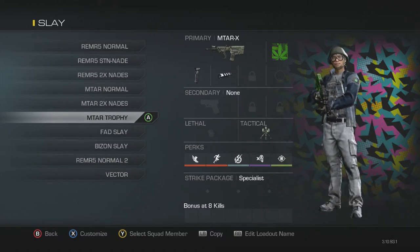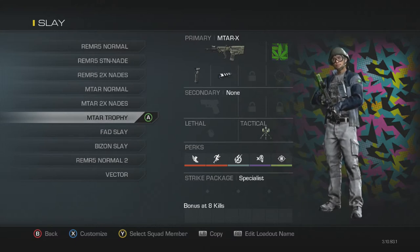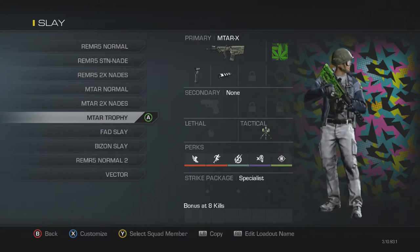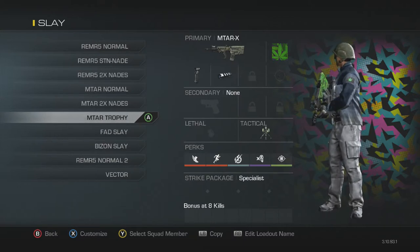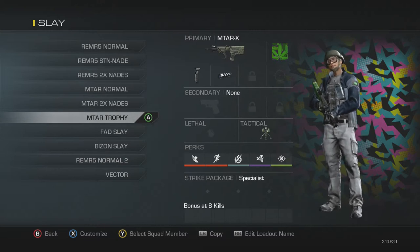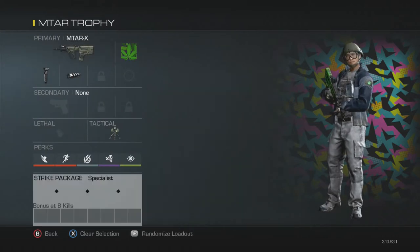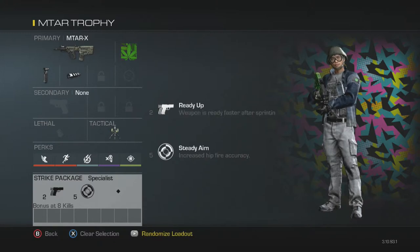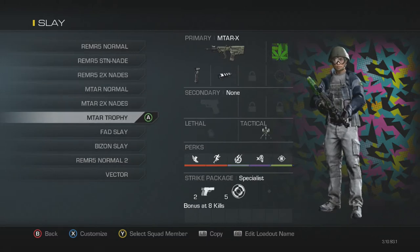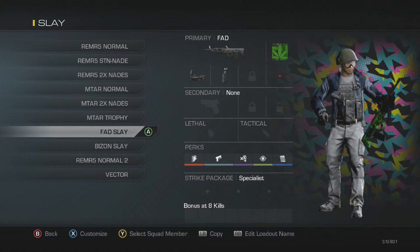This is my off-break rush class. If I'm running a sub on maps like Freight, Sovereign, or Strike Zone — if I'm on Strike Zone, that's the only time I'll throw a trophy down for the guy capping A or C. But on any other map, I'm keeping it for myself at B. All I do is rush straight to B. After I get five kills, I pull up this next class.